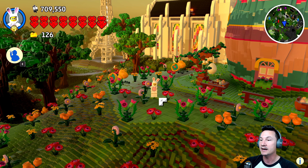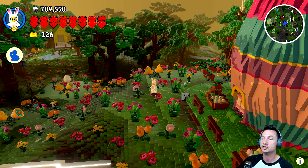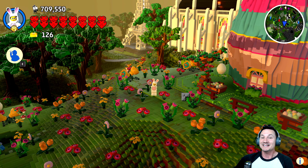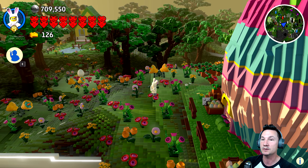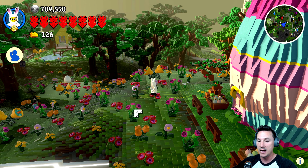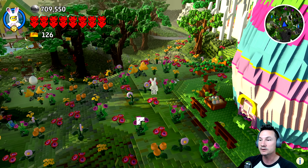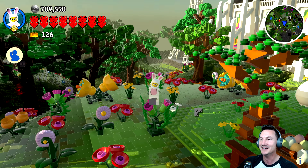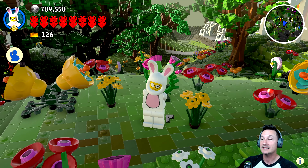We have added an entire beautiful spring temporary Easter decorated village to Ivory City. Look at all these beautiful flowers that are growing - it's springtime! We're going to tour these new brick builds you can download in LEGO Worlds. There's the egg house, there's the farmhouse, there is a rabbit hole, and also an egg fair. We've got Sheila in her awesome bunny suit. She's basically the Easter bunny - she's a bunny and it's Easter, so that works, right?